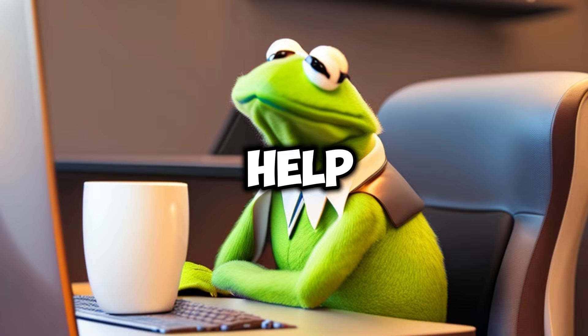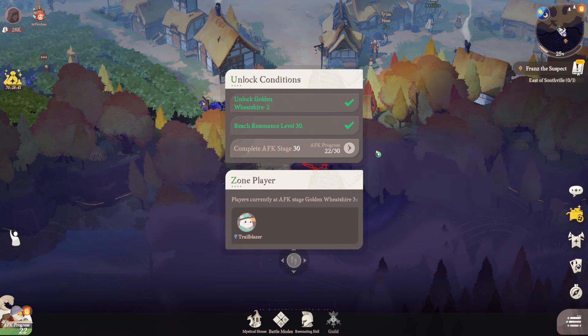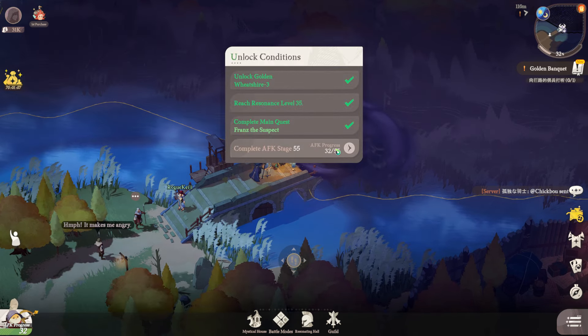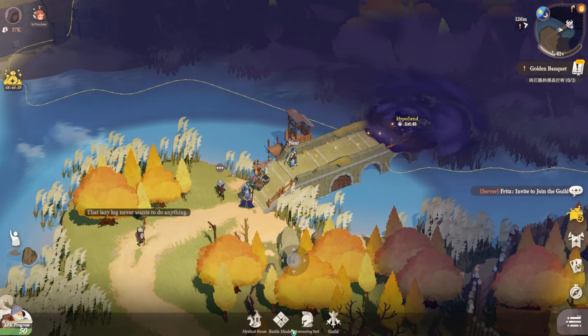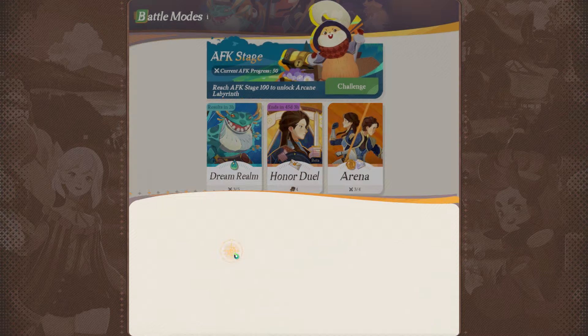Now here are 10 tips to help you along your journey. Make sure you are staying on top of your away from keyboard battles, which can be located at the bottom left of your screen. I made the mistake of ignoring this and ended up running into a few walls in the game that required me to reach a certain stage in these battles. These battles will also unlock battle modes which include things like realms, duels, and arena.